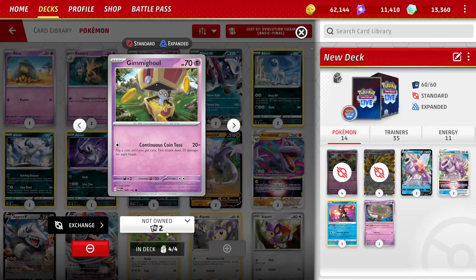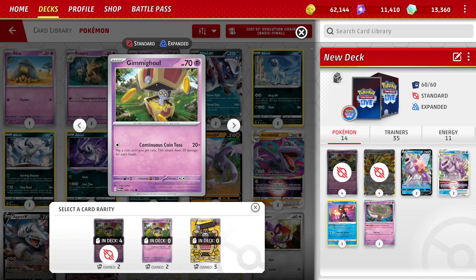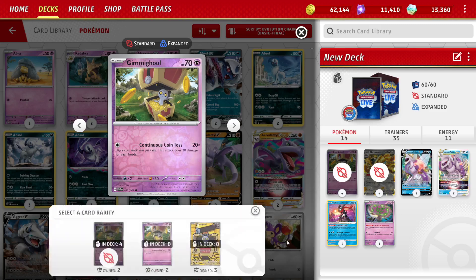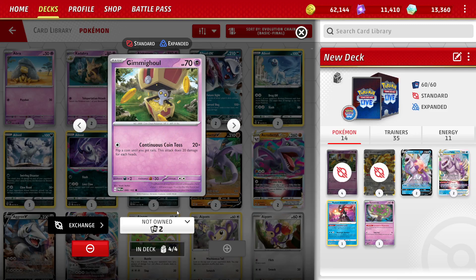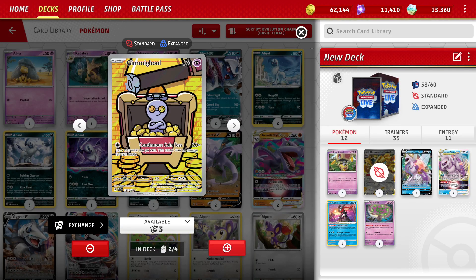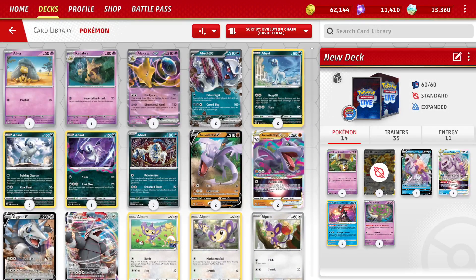There are already four copies of Gimmighoul in the deck. Once I select the art I want to add, the plus button isn't there because I already have four copies. So I have to go back to the art that's in the deck — I don't own two copies — drop two copies of that art, go back to see what's available, add in the fancy art, and add two copies of that. Now it shows just one art of the Gimmighoul, but I have four copies — they're all the same card in terms of what they do. When I'm in gameplay I'll see the different arts at different times, so that's fine.